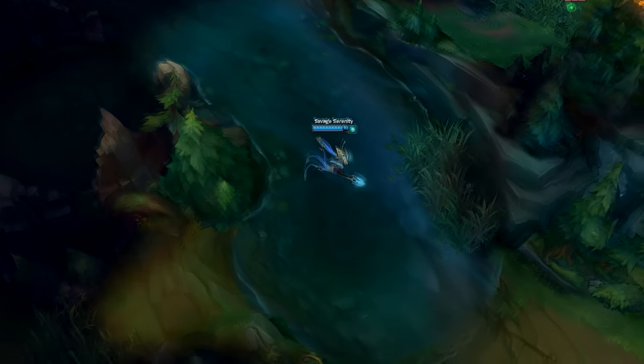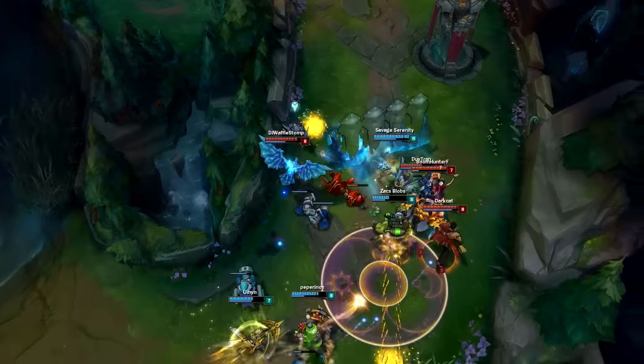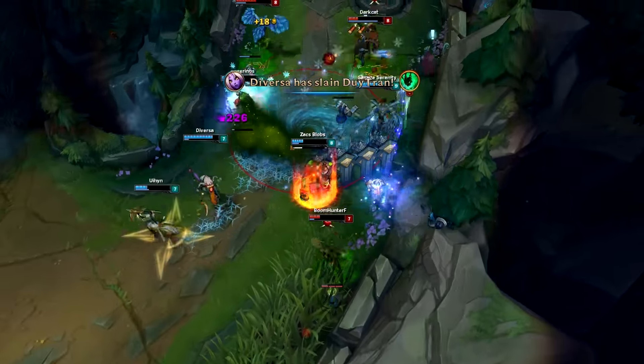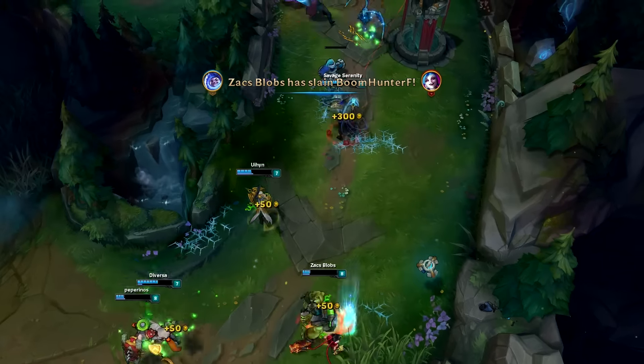As I showed you earlier with this clip, the enemy team was destroyed by an expert flank from around one of the biggest walls in the game. Not only does mastering this help you with flanks from behind, it can also help you engage or create picks even from right in front of your opponent's face.